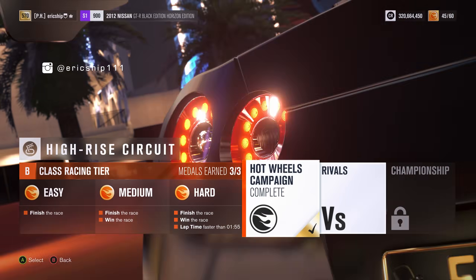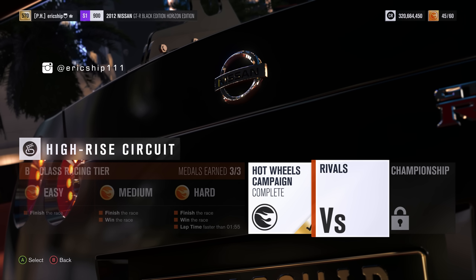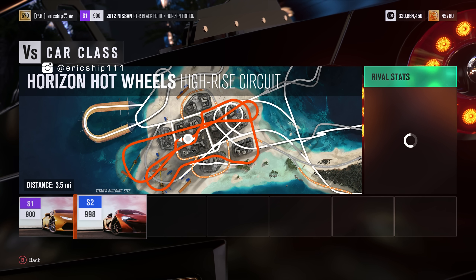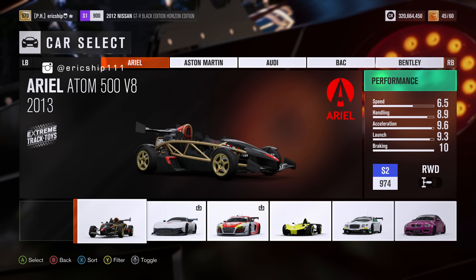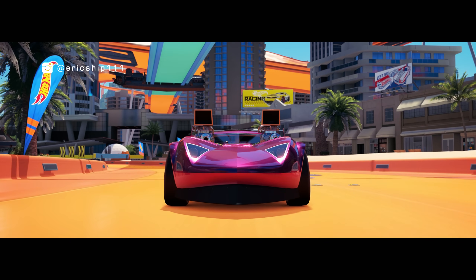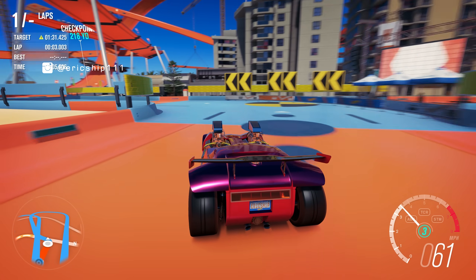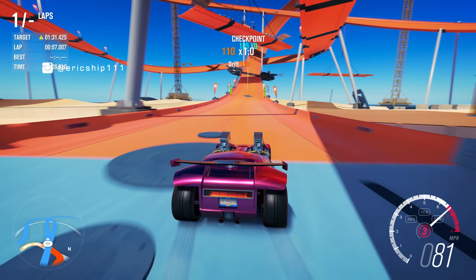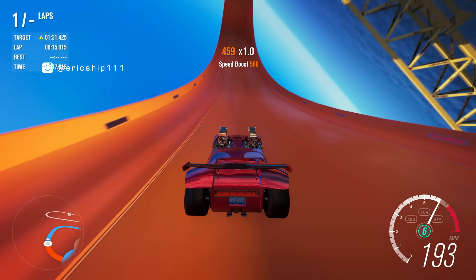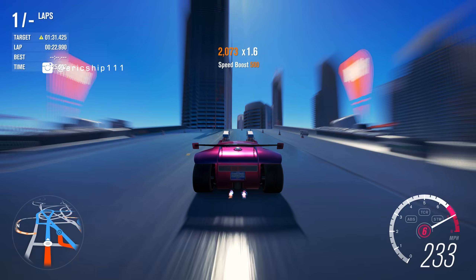Let's do another race — this time the High-Rise Circuit, with Hot Wheels layout through the skyscrapers. Since I've completed the Hot Wheels campaign, I'll do a Rivals time attack instead. For S2 class there's really only one choice: the Hot Wheels Twin Mill. Everything is now in broad daylight, no rain, so we can see all the scenery and how the roads work — much better for viewers. Let's take a look at this lap.